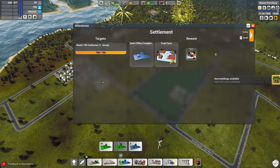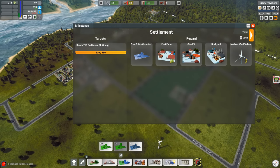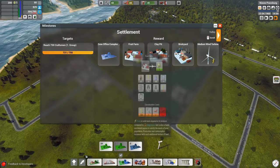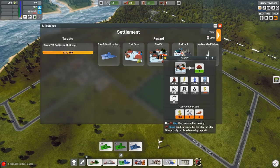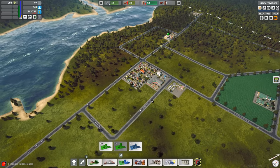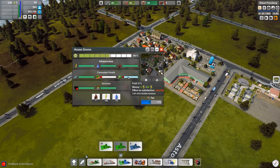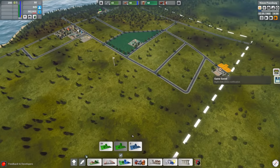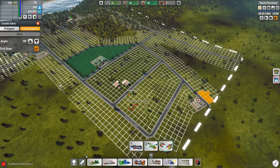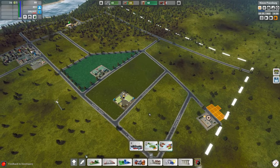On the top left, we are working towards some milestones, which we actually just met — I was trying to get up to 750 craftsmen. Because we are now a settlement, we have access to new things: offices which require some bricks to construct, fruit farms, clay pits, brickyards, and some larger wind turbines. Once you have access to new buildings, your people have new demands — they're going to require some fruit, as well as the vegetables we still have not provided for them.